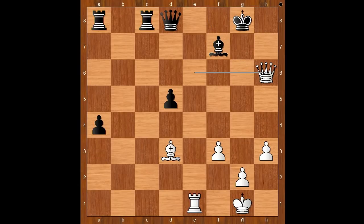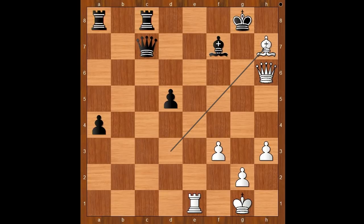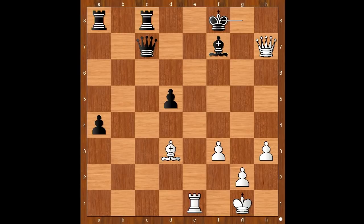That is why Firouzja played queen to c7, defending the bishop. White to move. How would you continue? Queen to h7? Bishop to h7? Or something else? Carlsen played queen to h7 check. Bishop to h7 check also wins, but it takes longer. Back to our game: queen to h7 check, king to f8, queen to h8 check, bishop to g8. White played a move and black resigned.